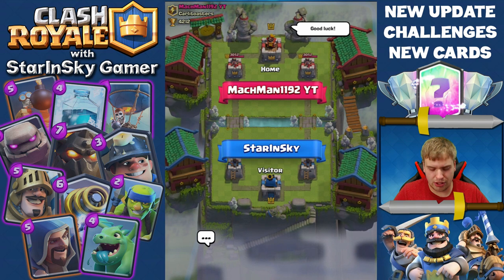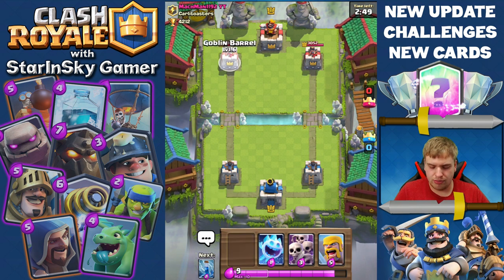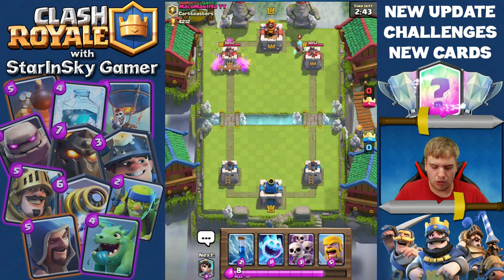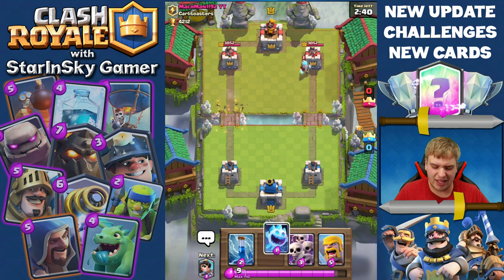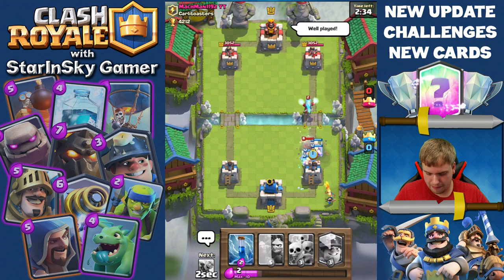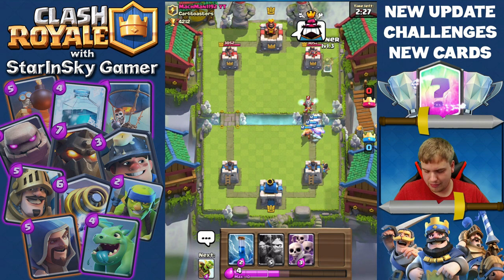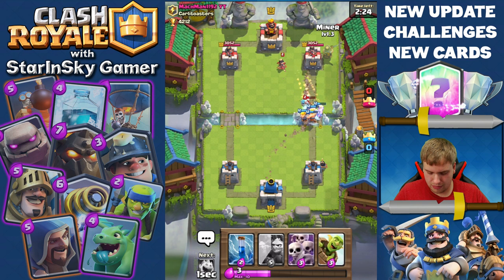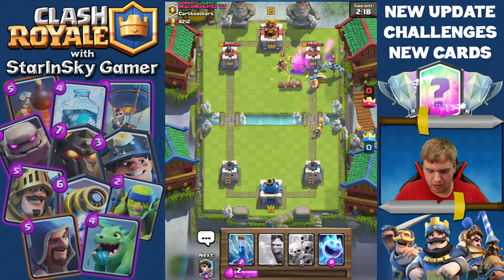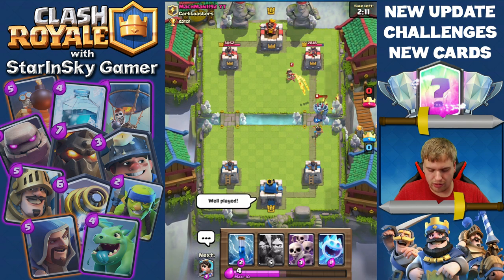If you don't have Princess you can replace it with some splash damage, maybe Ice Wizard. Let's try to bait his Zap right away. Do you have Zap? Oh you have Log — Log is even better. It's worse for us but it's better overall. Wow, his Hog didn't have a chance. Let's play Goblin Barrel — oh, wow.